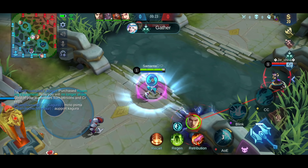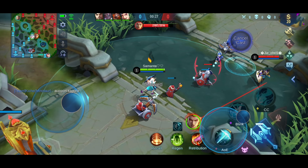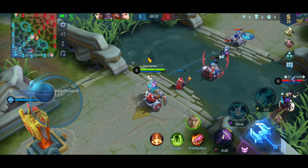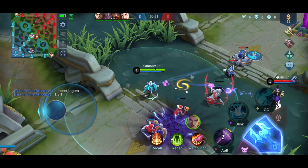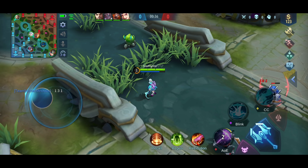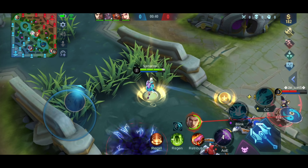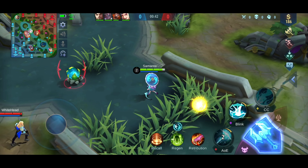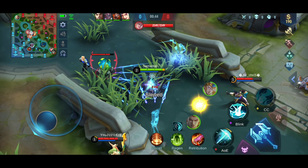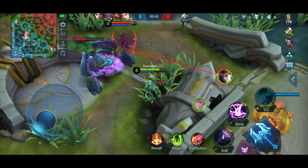I need to clear the mid lane. If we're doing the final rotation, we can support Kagura. The problem is that because I have Retribution, that's why I still choose core. Other than that, because we're only in a solo game, I'll take the core role. So if one core doesn't perform, we hope we still have one. I don't expect that we can get the blue buff, but since I have Retribution, that's why I can do that.